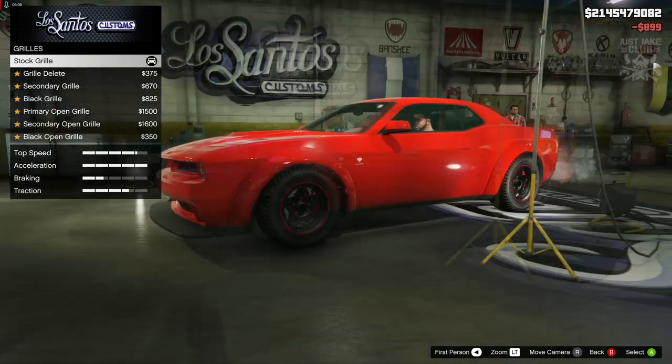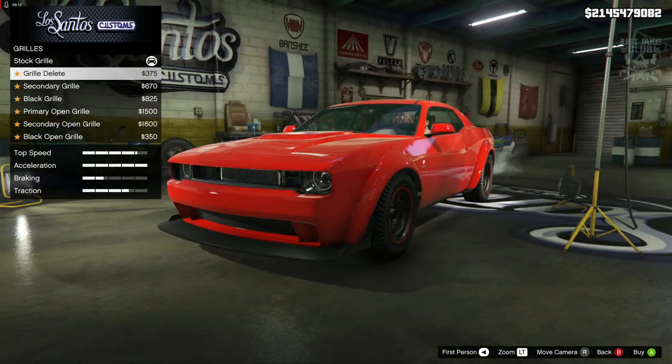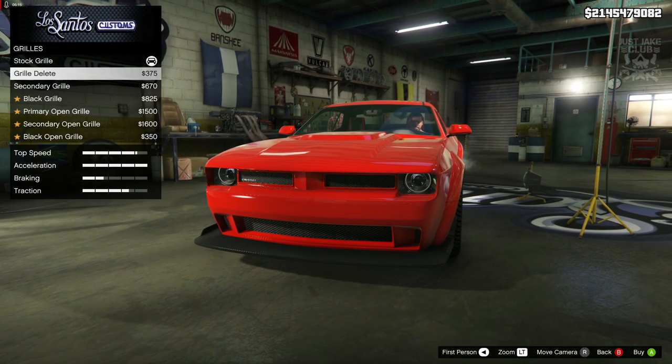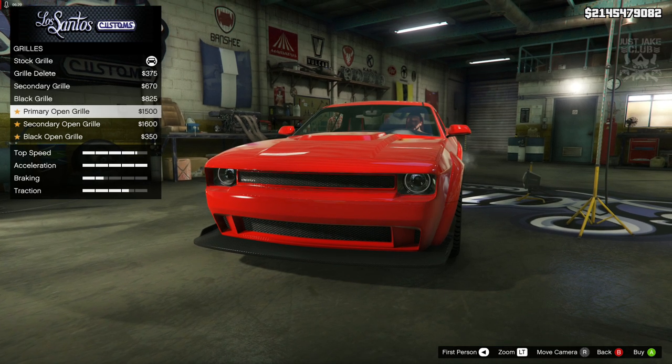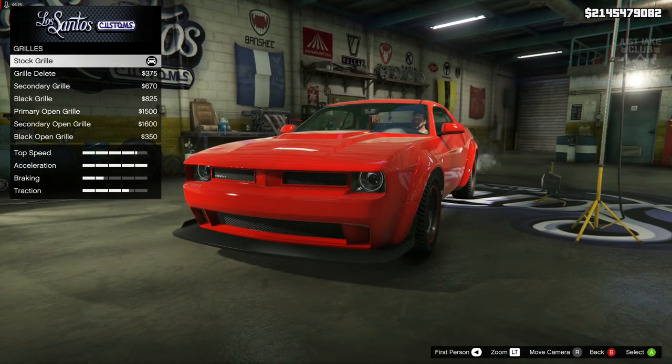Not blown away by the exhaust options, so I think I'm just going to go with the tuna exhausts — they look pretty cool. Then we go down to the grill. We've got the grill delete, which looks a bit odd, the secondary grill which is the same as the first one, the black grill, the primary open which looks pretty cool, the secondary open, and then a black open.